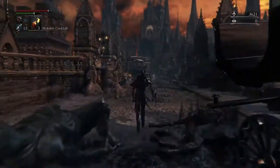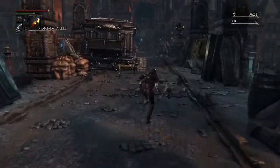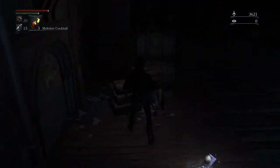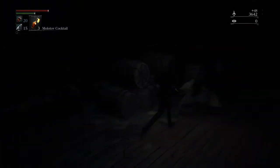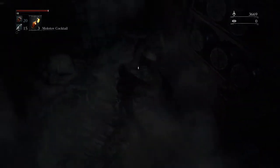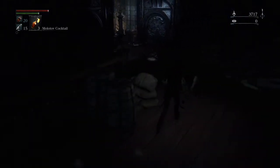Hey guys, Jackson here. This is part two in my video walkthrough and strategy guide for Bloodborne, categorized by area. This is Central Yharnam part two. I'm going to show you a little off-passage that leads off of the bridge where the first boss fight is with the Cleric Beast, who is also optional.